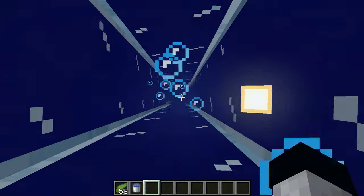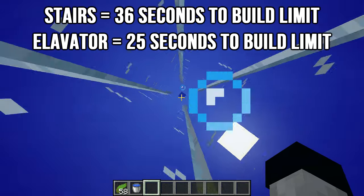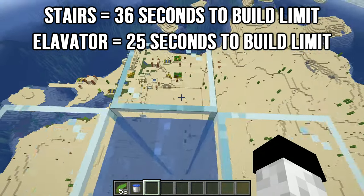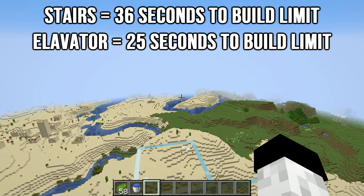You've now got a functioning elevator. Just to make a point about how good these things are: it takes about 36 seconds to travel 256 blocks upwards using stairs, and it takes 25 seconds with an elevator.